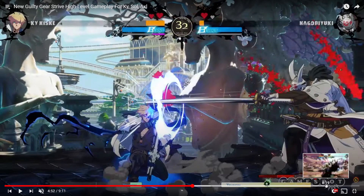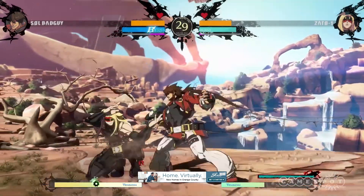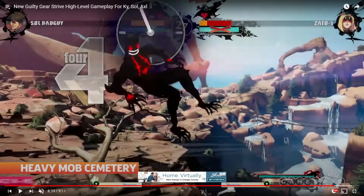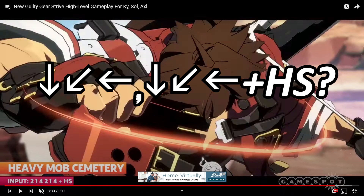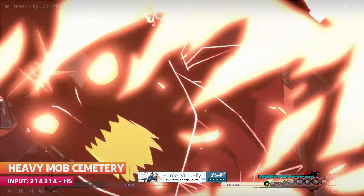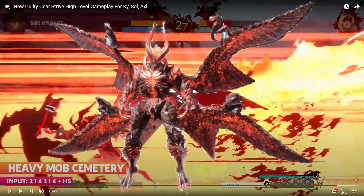The last thing to cover is Sol's new ability — we've seen it before but always thought it was part of story mode. Turns out it's an actual move. It's called Heavy Mob Cemetery, input is quarter circle back, quarter circle back, then Heavy Slash. He basically goes up, turns into his install mode, and gets these massive wings — like Dante from Devil May Cry going into Sin Devil Trigger. Then he grabs the opponent, brings them up, and crushes them down.